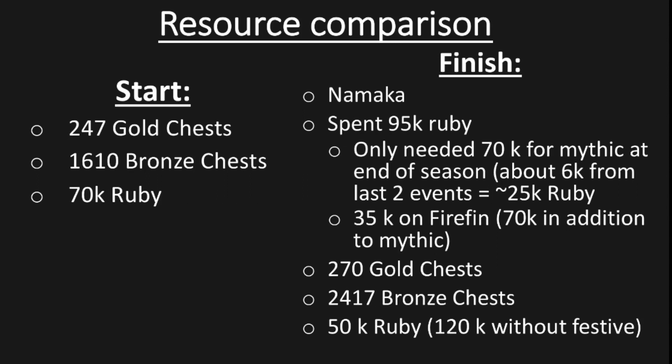Now we'll talk about the resources I started and finished with this season and summarize how much it cost to get Namaka. I started with 247 gold chests, 1,610 bronze chests, and 70,000 rubies. By the time we got to the second last event of the season I had accumulated 180,000 rubies.